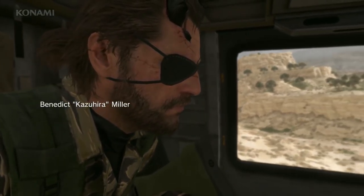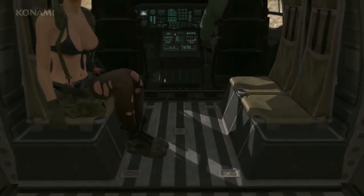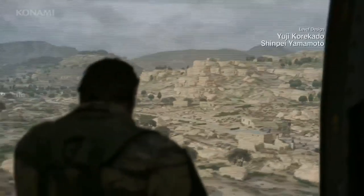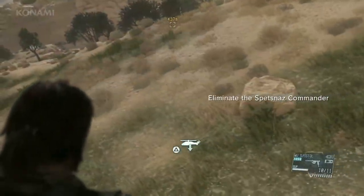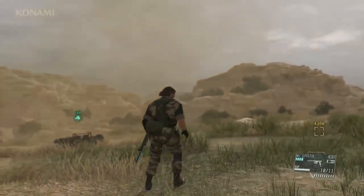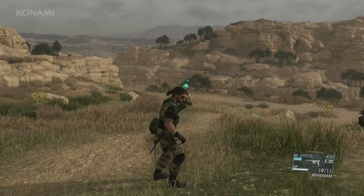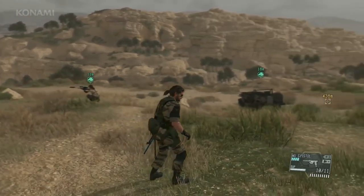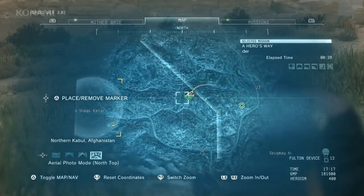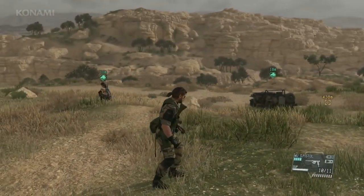Your target is a Spetsnaz detachment commander. Your orders are to take him out — with skills like his, it'd be a shame to waste him, and I'll leave the method up to you. Here we are in the airspace above Afghanistan. We can see Quiet is here with us, so let's call upon some support. We'll send her up ahead to scout the area and mark targets for us.